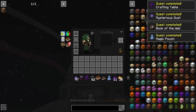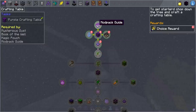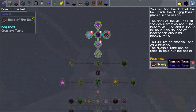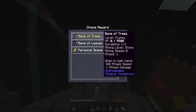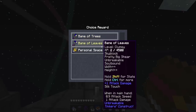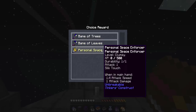I got the other quest too because I already grabbed all the other stuff. I get a food crate, an Akashic Tome - that's nice. I'll gladly take that crafting table. I get a choice reward: the Bane of Trees, which would be cool if Ore Excavator wasn't in here, so I'm not going to bother, especially since the attack is one. Again Bane of Leaves - I have Ore Excavator so I don't really think I need that to chop down leaves, though it does have Silk Touch. Then so does the Personal Space Enforcer.